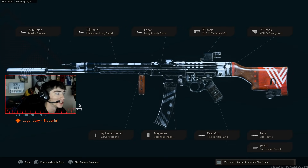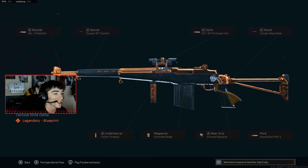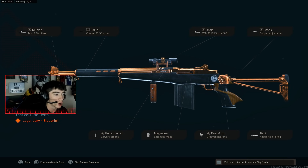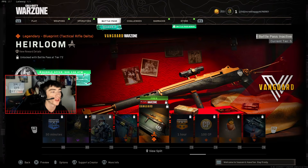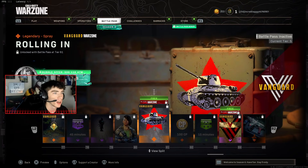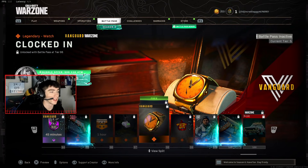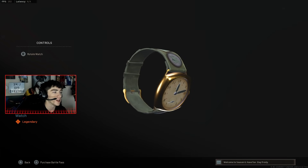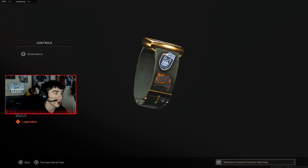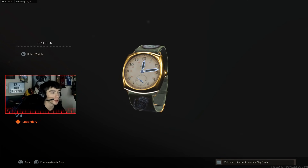The Warning Track — another STG 44 blueprint. So already two STG 44 blueprints, and this one has 10 attachments, which is insane. The whole 10-attachment thing is going to be crazy. There's a Heirloom, another M1 Garand blueprint — so that's two blueprints for the M1 and two for the STG. Another weapon charm called Ratted Out, another emblem, a calling card, another weapon charm, and finally a brand new watch called Clocked In — it says Ghost on it, pretty cool, very World War II themed.